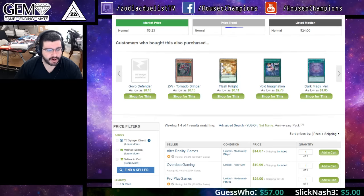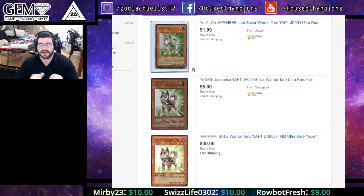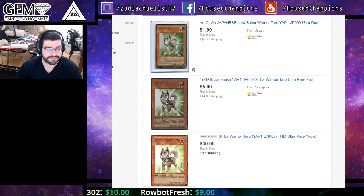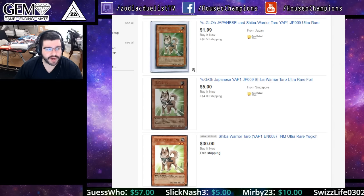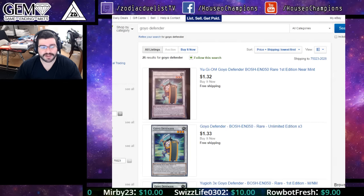First is Shiba Warrior Taro, quickly spiking — lowest is a light played at $14 and then $20 for near mint, and on eBay it's $30. We found out a really cool combo: Zodiac Hype Special, Tarot Top, grab Red-Eye Dice, synchro for Goyo Defender and triple it. Goyo Defender grabs more of itself, overlay two of the Goyos, summon Invoker, special summon Malmorat, summon Tiger King using the two extra rats — its effect sets Tensu from the deck.